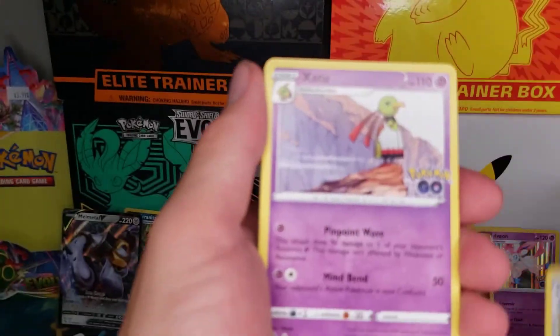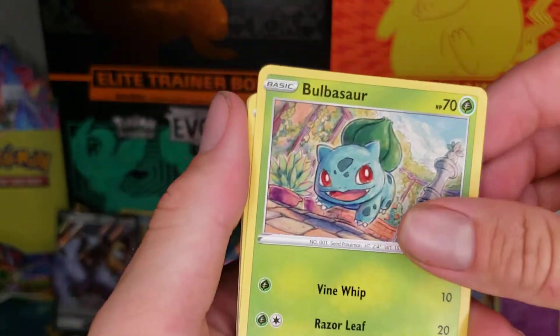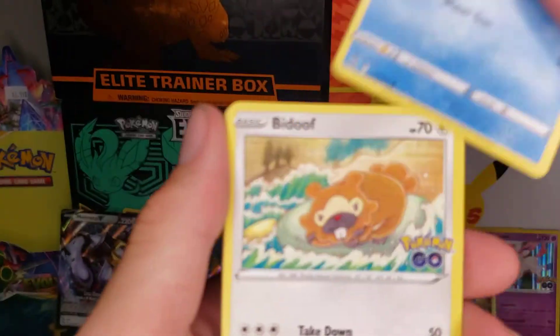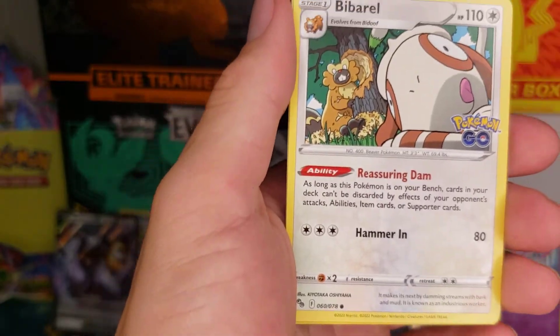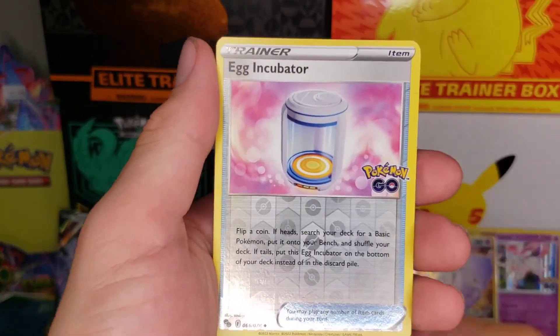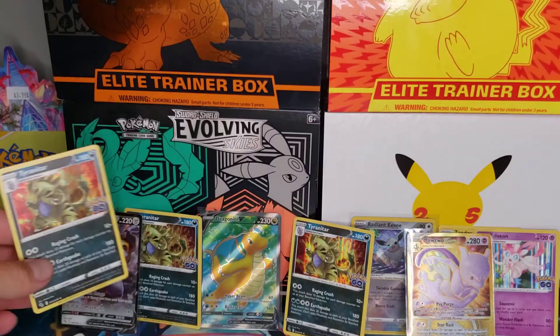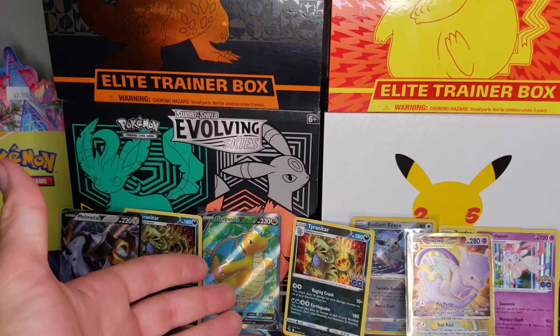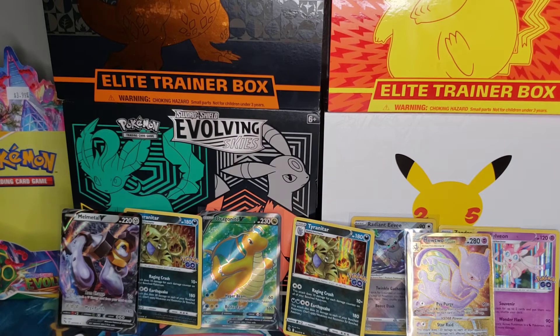Steelix, Xatu, Xatu, Bulbasaur, Squirtle, Bidoof, Onix — come on, Charizard! No... Egg Incubator. And another Tyranitar in the back. Alright guys, I'd say we did pretty good. We got the Dragonite, we got the Mewtwo, Radiant Eevee is really nice, and we got the playmat. I definitely recommend this product — I liked it a lot, had a good time opening it. Thanks for hanging out, thanks for watching, and I'll see you next time.